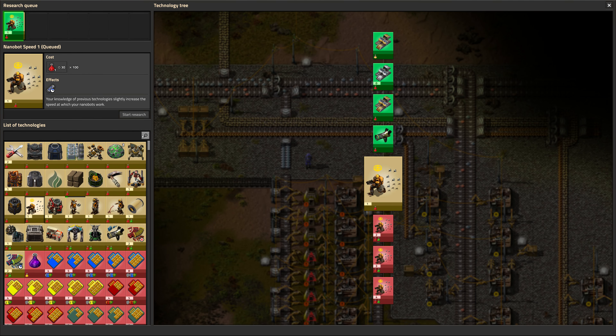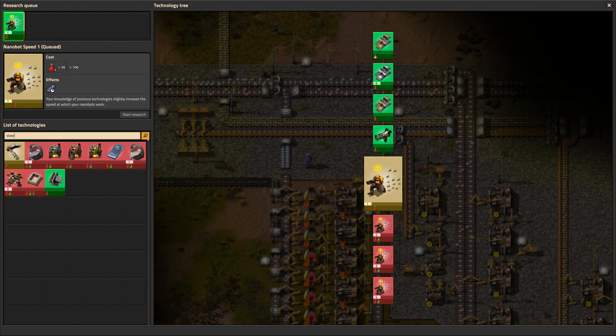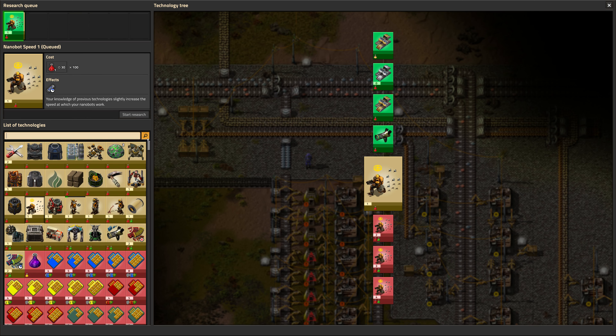Greetings, Mars here and welcome to episode 13 of my modded Factorio playthrough. On this episode we're going to set up smelting using Angels, and there's quite a bit to talk about, so let's get into it.